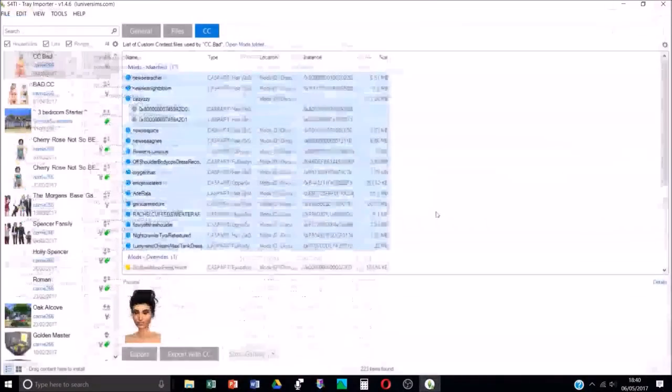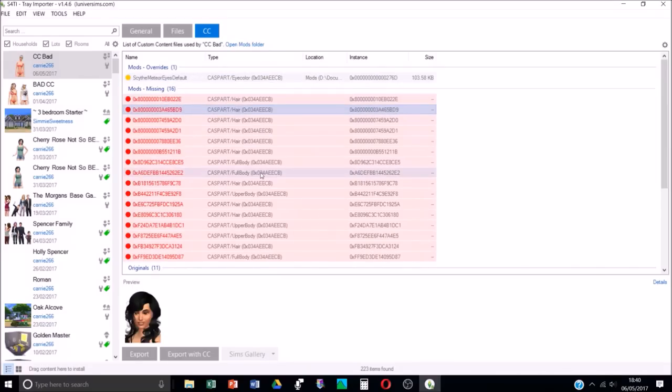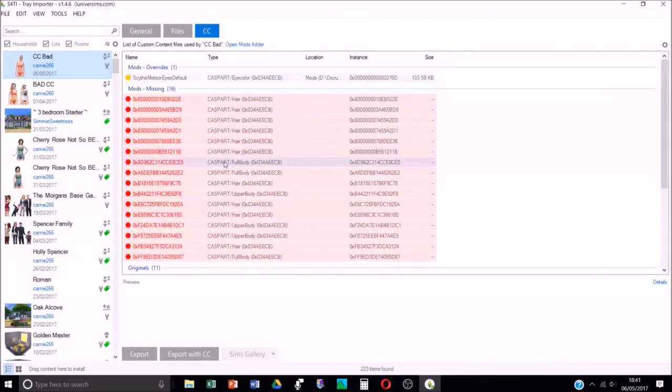You can check this worked by reopening that sim in the Tray Importer - all the deleted items should now show as red because they're missing. It says 'mods missing: 16', and the one mod I still have is the eyes which I want to keep. It's a really simple way of doing it and it means you don't have to trawl through your folders - it literally finds them for you.